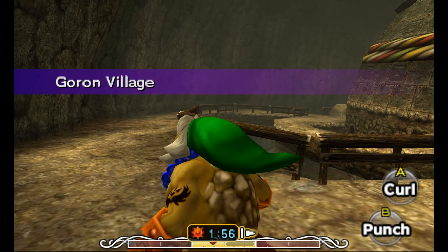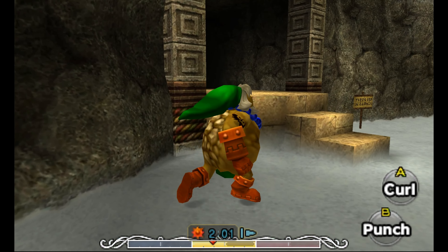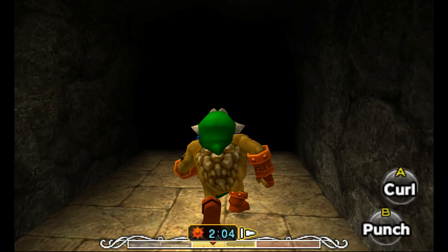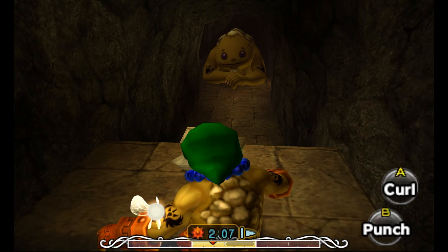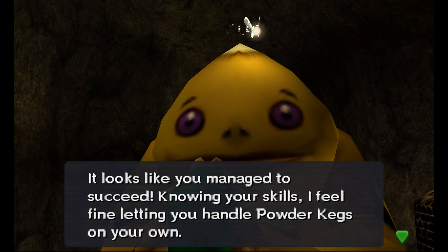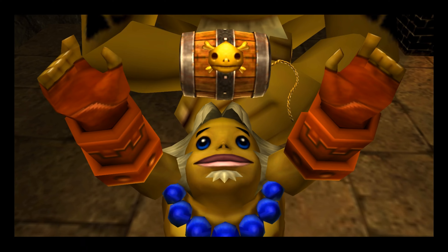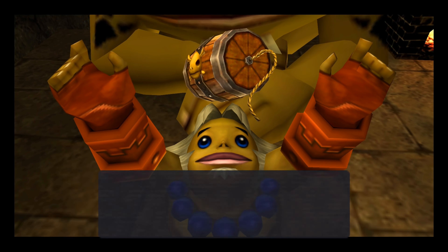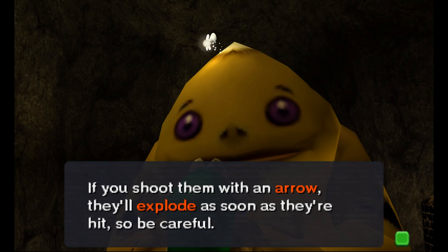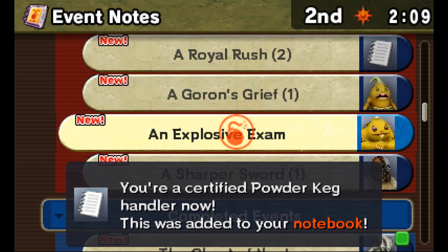I should eventually buy that map from Tingle as well. Give us our license for powder kegs. It looks like you managed to succeed. Knowing your skills, I feel fine letting you handle powder kegs. I want you to take this as my apology. He gave us a powder keg. Powder kegs are very volatile, so you can only carry one. If you shoot them with an arrow, they will explode — that's going to be important later. So now we can open up the milk road using a powder keg, because we have a license to buy them.